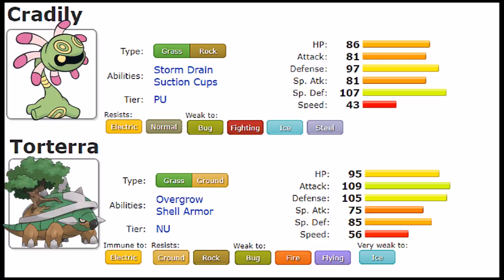Torterra also gets Sand Tomb, which works like Infestation — not as good, not as accurate, but it's there. Superpower is a very desirable filler move to handle Normal types and cover situations where Stone Edge isn't available. It also gets Bullet Seed, Iron Head, Iron Tail, and Outrage. Most importantly, Torterra gets Leech Seed — Infestation combined with Leech Seed would have been really cool on Cradily, but unfortunately Cradily misses out on that. Sand Tomb with Leech Seed is an option for Torterra, and at least Torterra gets it while Cradily does not.